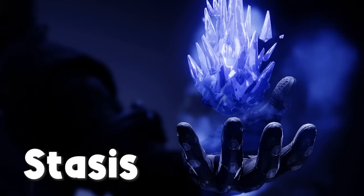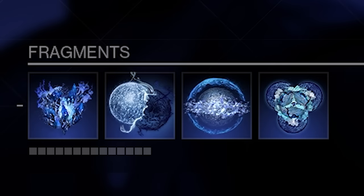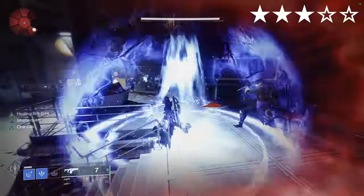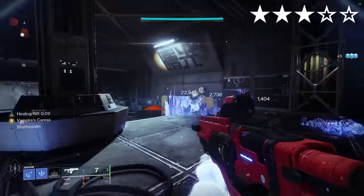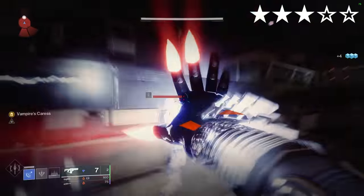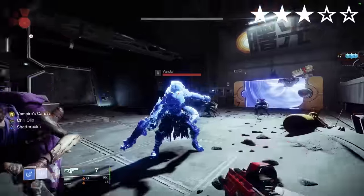Karnstein Armlets. Stasis. Think of this as an ice vampire build. Aspects: Frost Pulse, Ice Flare Bolts. Fragments: Fissures, Fractures, Torments, Refraction. Throwing down your rift in front of enemies will freeze them. You can then melee attack them to regen your health and send out ice flare bolts which freeze more things, allowing you to kill more with your melee. Not particularly viable in Nightfalls, but it's a super unique build.